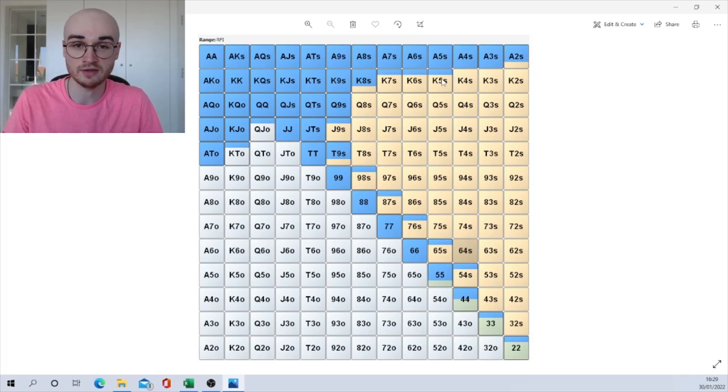Seeing king-five suited as a sometimes-raise or queen-jack offsuit as a frequent open might make you question whether you're playing too tight or too loose — and you can start to learn things about your game from that. But being exploitative isn't necessarily bad. If your opponents aren't responding correctly, you can gain even more EV — expanding your open range against passive players makes more EV because they won't c-bet you as much, won't defend as much, and won't check-raise the flop as much. You have to take these ranges with a pinch of salt.